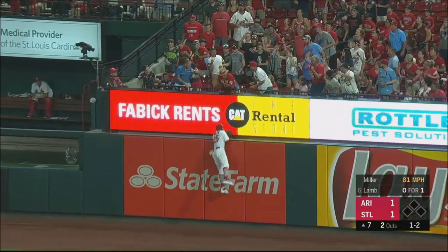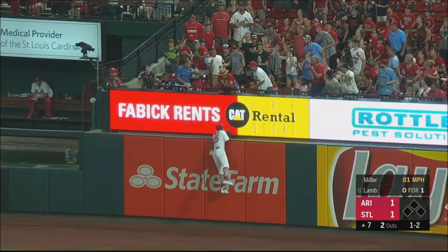Lamb drives one deep to right field. Jake Lamb — it's gone. Rocky's got him for four in the first. Jake drives one the other way, it backs up Desmond at the wall. Lamb sends one.